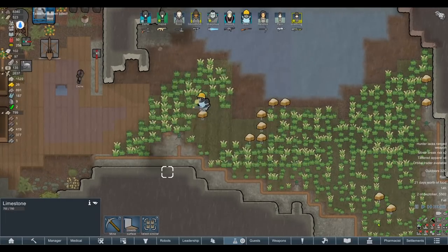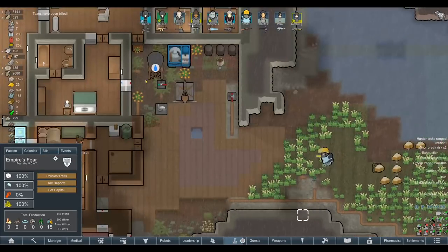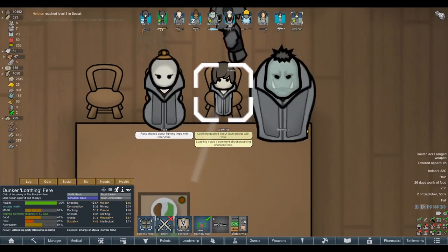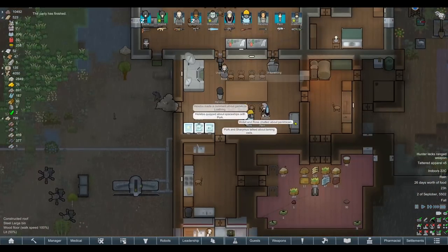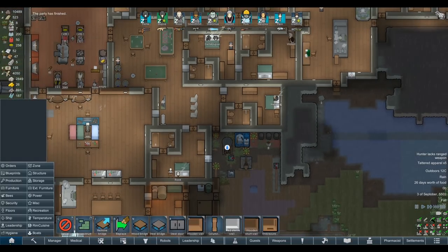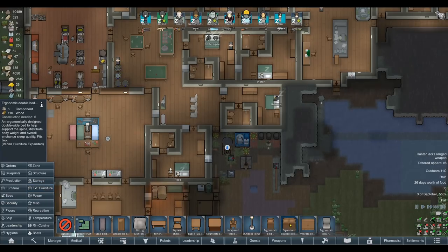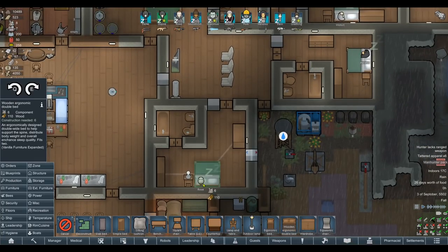We've got our taxes in as well - 500 silver coming in. Let's claim that. Having a nice party with our Rimworld family consisting of little Loathing and giant Sharamus the horrifying orc. I want to start working on space furniture building next to make our people as comfortable as possible - just easy mood. Everyone's in a good mood anyway. Ergonomic beds - just free mood, we don't have to manually keep up with it like lavish meals.